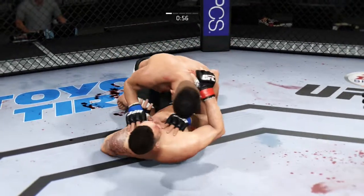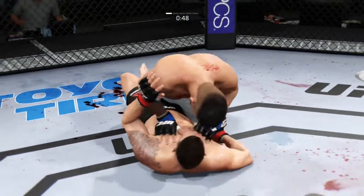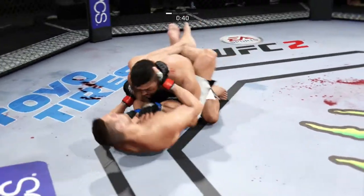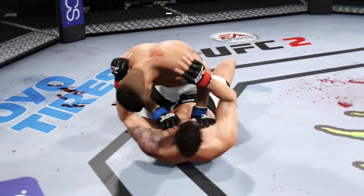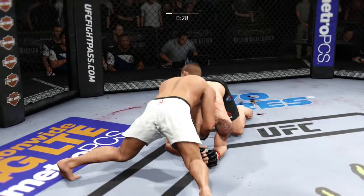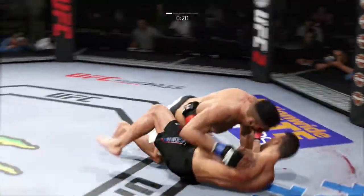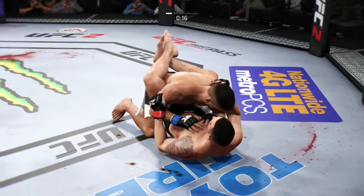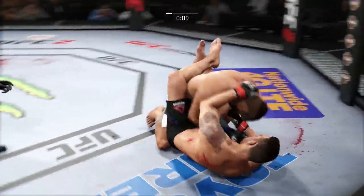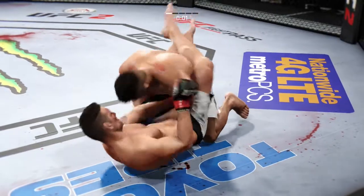Tried to get to side control there. He's moved to full guard. He transitions back to half guard — great transition. He's now working for full guard. Gastelum gets side control. 30 seconds. Can't hold it — half guard here. Great work from the bottom, elbowing him in the face. First round in the books.